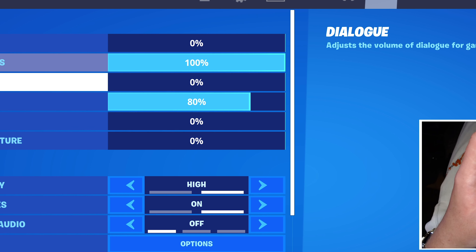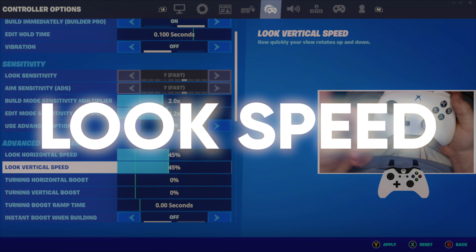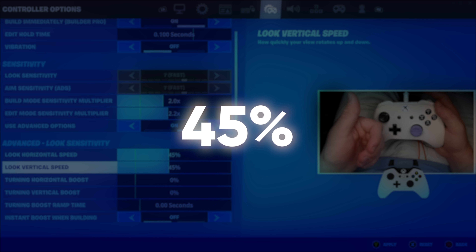In the audio tab, you want to mute everything except sound effects, which should be at 100%, and voice chat needs to be at 80%. For look speed, use 45% for both.